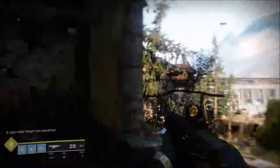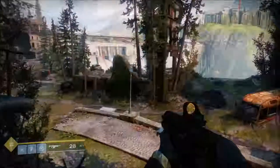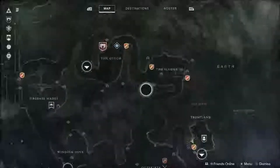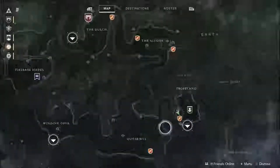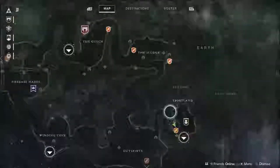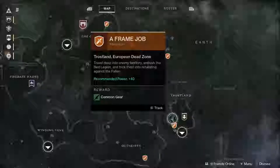Alright, here we are in the European Dead Zone, which is the first sort of open-world zone you'll come to in Destiny 2. The first improvement I want to show you is the map — hold down the button and hey presto, you've got a map. Before, you could only open the director in orbit in Destiny 1, so you never knew exactly where you were. You could never see your position on the map, whereas now you can — shown by this little green triangle here.